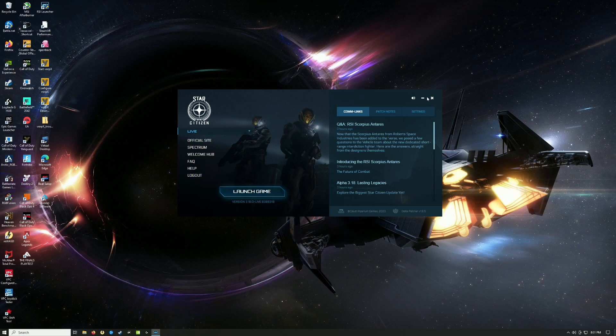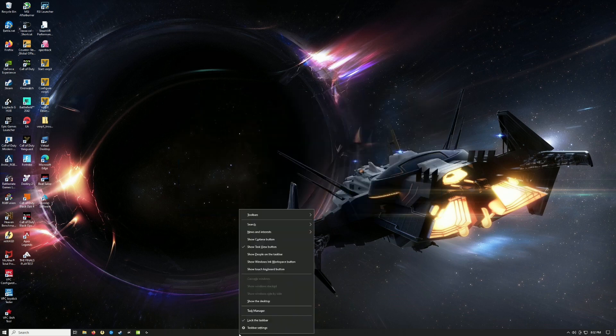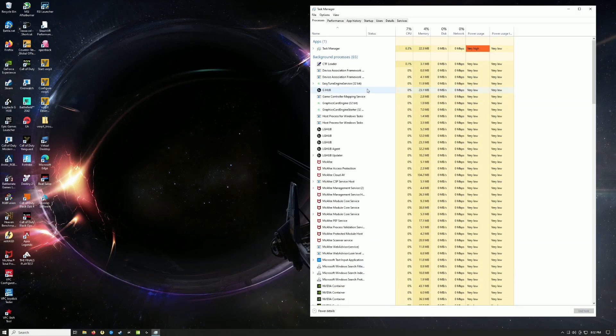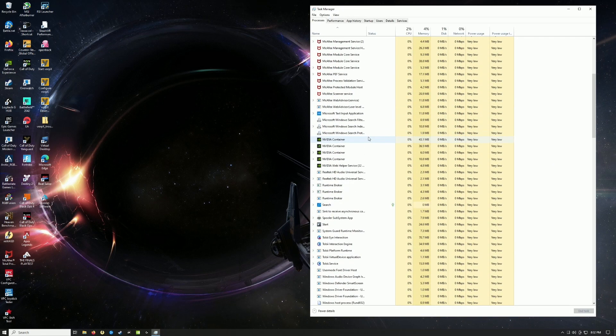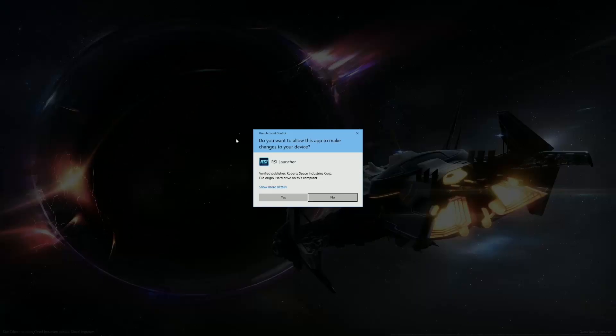Hello and welcome. Star Citizen 3.18.5 was just released a few hours ago and I encountered an issue. I want to see if any of you had the same issue. I'm going to close the RSI launcher - let's make sure it's not running in the background. As you can see, it's not in the background, so let's double click and launch it.